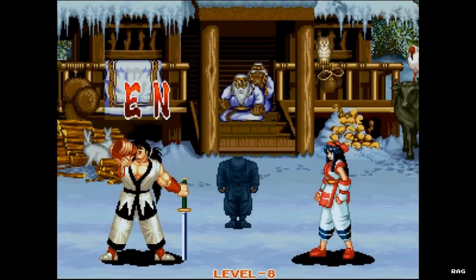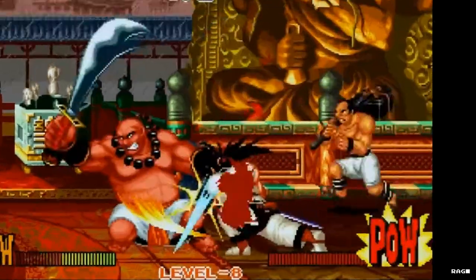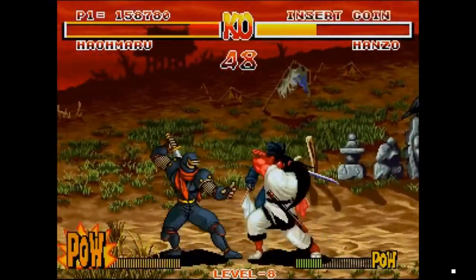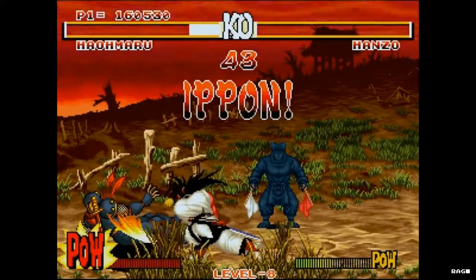The game has some original features such as running and dashing, quick step backwards, and it's one of the first games to have a rage gauge or power gauge. Each time the player takes damage, the rage gauge starts to fill up. Once it reaches the maximum, the character is temporarily more powerful. I think the whole super move thing came in Samurai Shodown too.